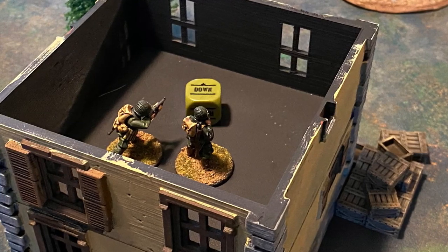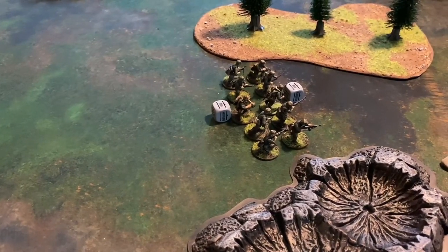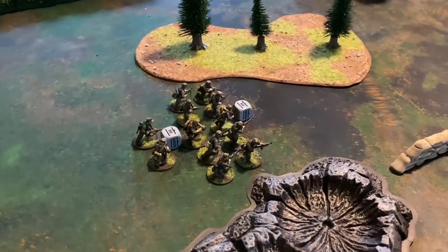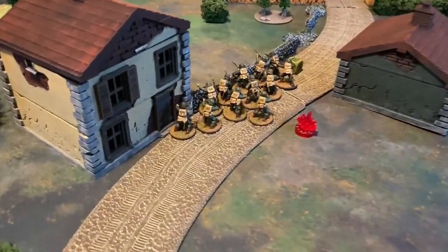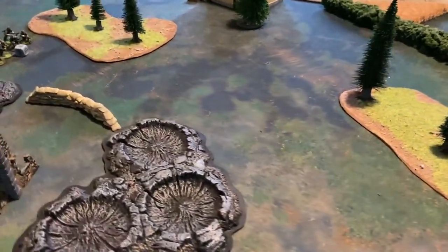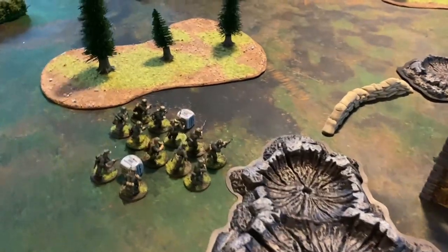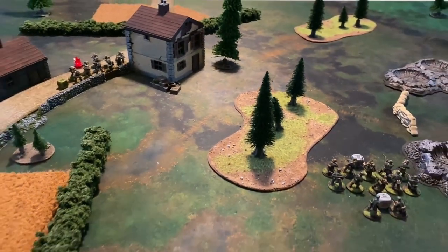Next die goes to the Americans — the second lieutenant goes down with no viable targets. Next die out of the bag goes to the Germans and their second lieutenant runs onto the board with his attendant. A very quick turn one with little action. The Americans took a pin as the veteran paratroopers hit the dirt from the Tiger's machine gun shots. German forces are getting onto the board and making their way to the center.